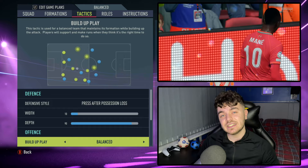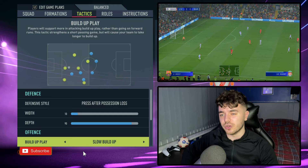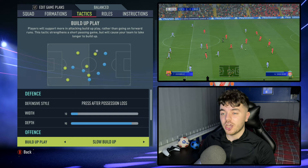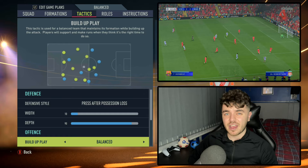Moving on to the offensive side of the ball — build up play is set to balanced. I tinkered with this throughout testing and settled on balanced. Ideally we would have liked slow build up, because Liverpool have become more possession-oriented since their league title win. But the problem is you get less emphasis on that quick counter-attacking burst. With balanced you get the best variation possible and this is the best way to replicate it in game.